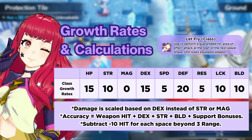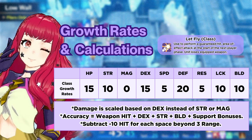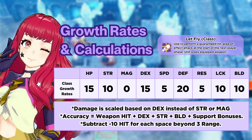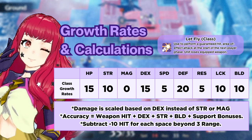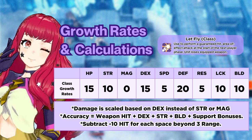The accuracy formula is weapon hit plus your dex plus strength plus build plus any support bonuses. You then subtract 10 hit for each space beyond a range of three. The weapons all have a range of three to eight, so at maximum range of eight, you'll be five spaces beyond three, giving you minus 50 hit.